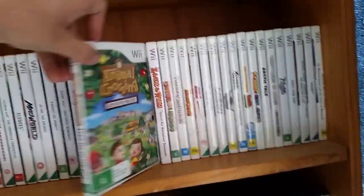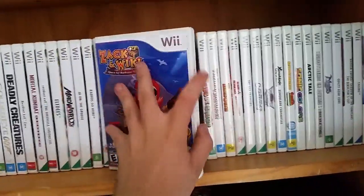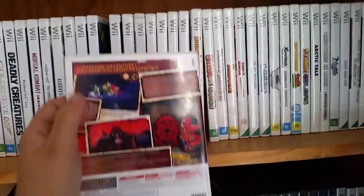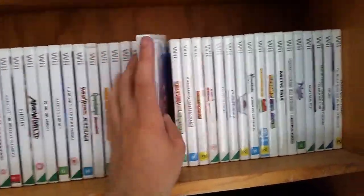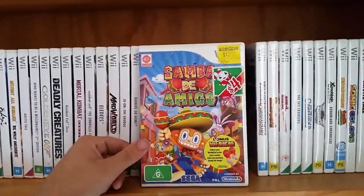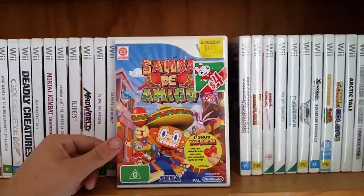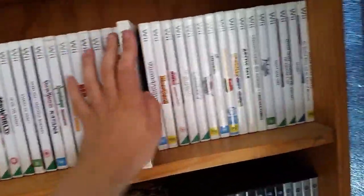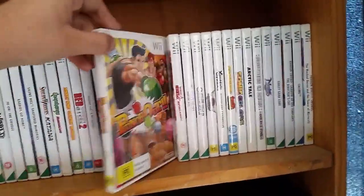Resident Evil 4: Wii Edition — the controls are way better than they should be simply because you use the Wii remote. Spy Fox: Dry Cereal is for kids but it's a point-and-click adventure game so I wanted to grab it. Animal Crossing: Let's Go to the City. Zack & Wiki: Quest for Barbaros' Treasure — an interesting puzzle game, NTSC American copy with printed-out cover, pretty good. Samba de Amigo — I love what Sega releases on the Nintendo Wii, they can do no wrong. It's a rhythm game where you use the Wii remote as maracas.